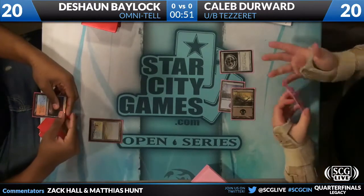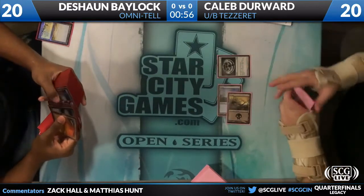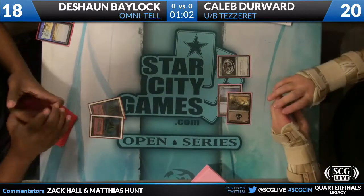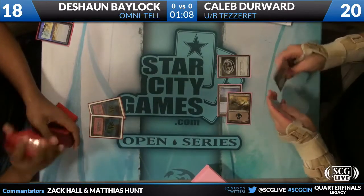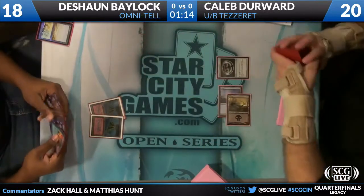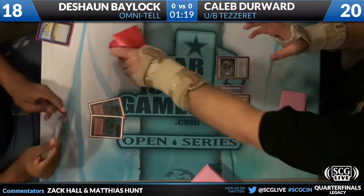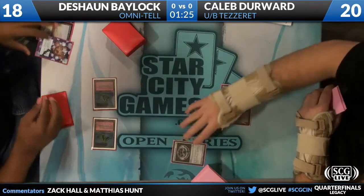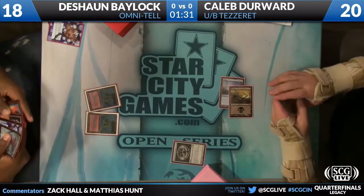Talisman by Caleb. Both players on seven-card hands. At end step, Deshaun's going to crack both fetch lands, knocking himself down to 18. Life totals are fairly irrelevant in this match — Caleb's life total isn't very relevant. Caleb has to damage Deshaun, so damage will matter on Deshaun's side. Now Deshaun Bailock has to watch out, because if he casts Show and Tell and drops Emrakul, and Caleb drops a Jace — of which there are three in his deck — Deshaun's in a lot of trouble. He's casting Daze on the Talisman, knowing Dazes aren't great late game if he lets Caleb resolve all these mana sources.